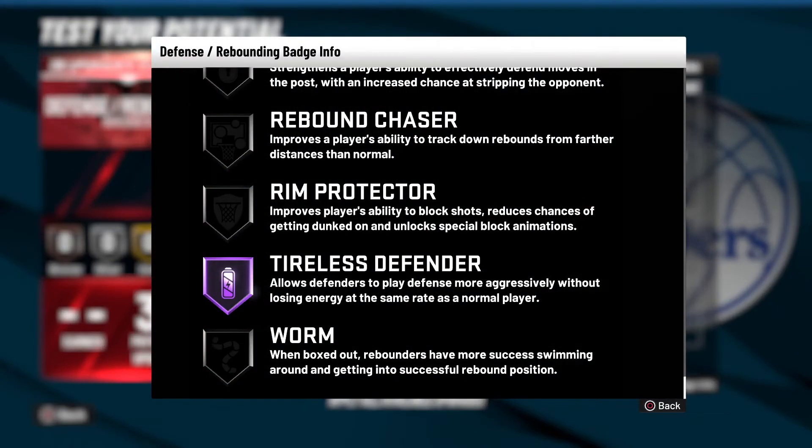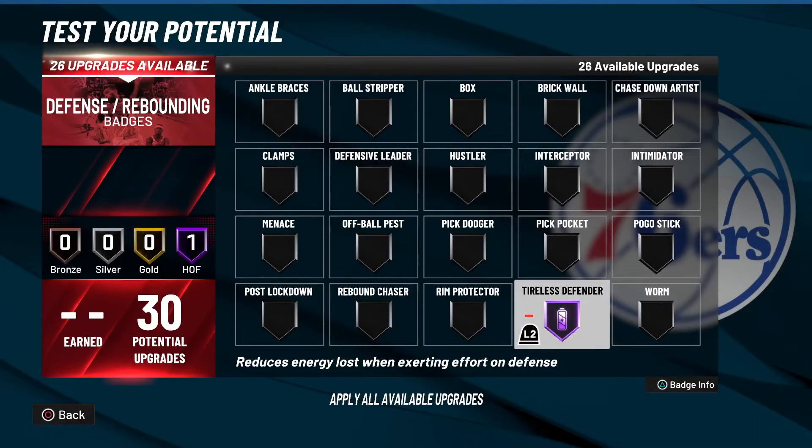The Tireless Defender badge allows defenders to play defense more aggressively without losing energy at the same rate as a normal player. Basically, everything that you do on defense is going to cost less energy than if you didn't have this badge — so reaching for steals, just running on defense, holding R2, and using your turbo is gonna require less stamina.